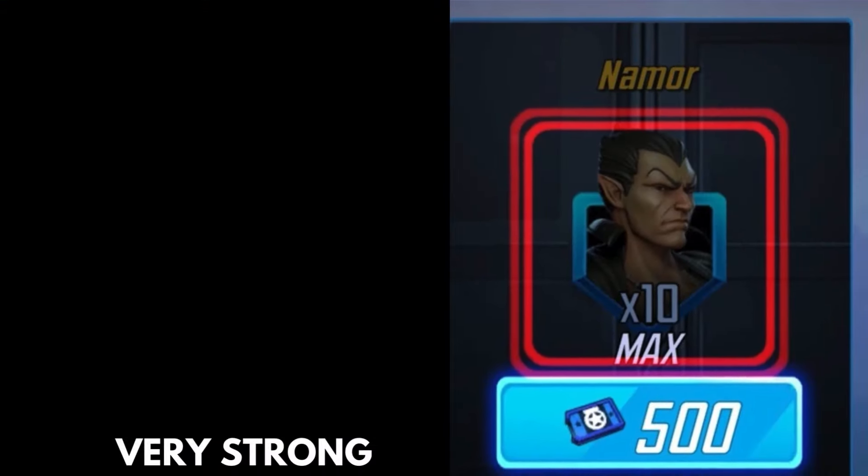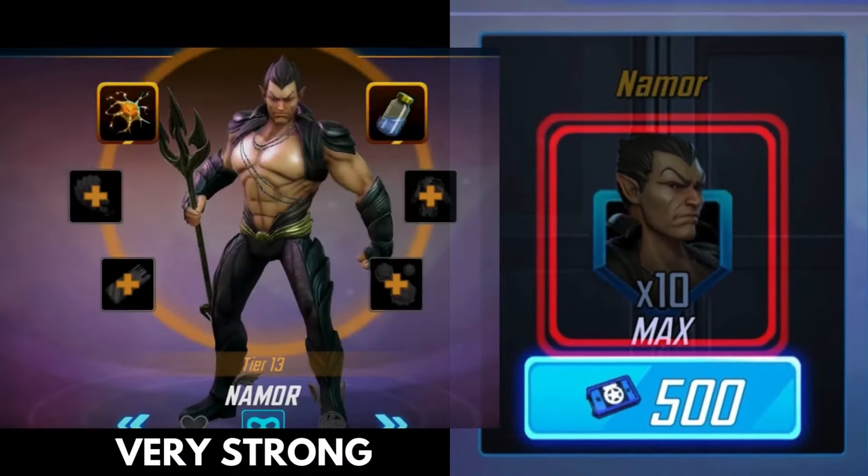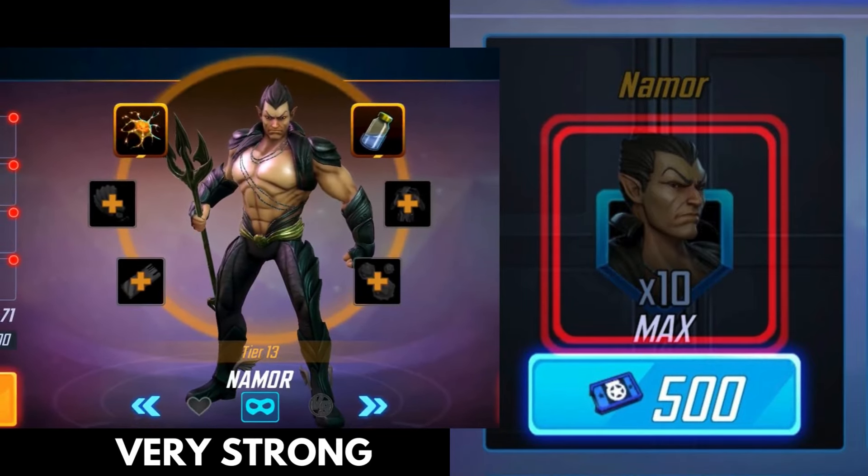Namor is available in the Blitz store, so depending on your schedule, you can probably buy shards from him two or three times a day. Maybe even make use of the orb — it's not really my thing, but if you want to go that route, get it done.